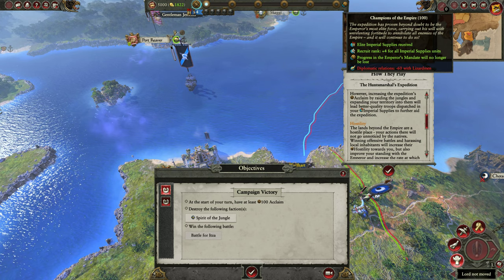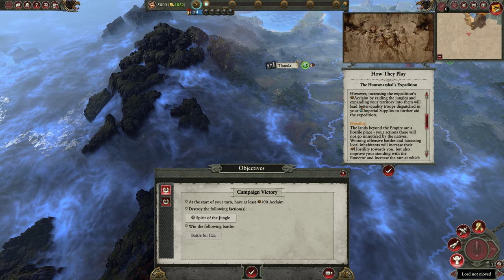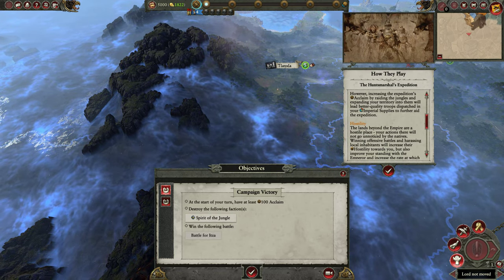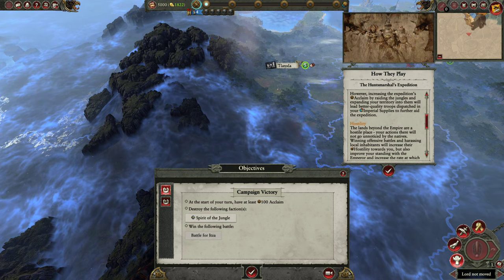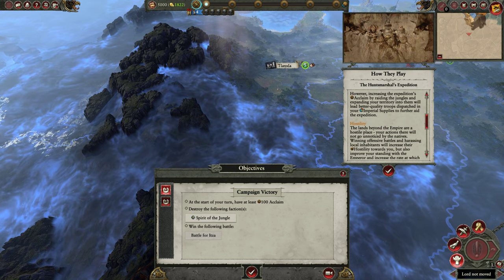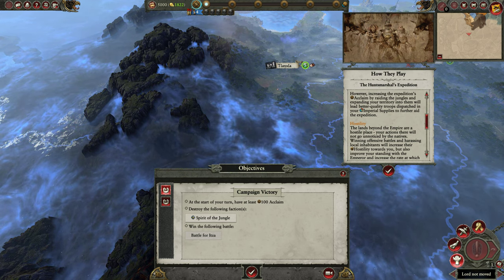For the campaign victory, we need a hundred Acclaim — that's Champions of the Empire. We need to destroy the Spirit of the Jungle, which is Nakai — he's right here. And we need to win the Battle of Itza. So once you have a hundred Acclaim and have defeated the Spirit of the Jungle, the Battle of Itza pops up — I've never played this before, but I believe that's how it works.